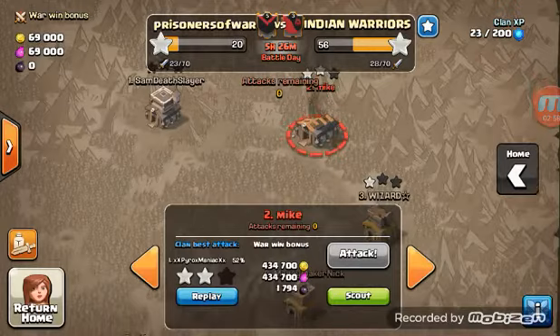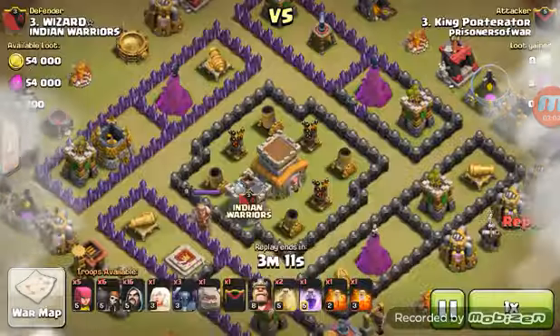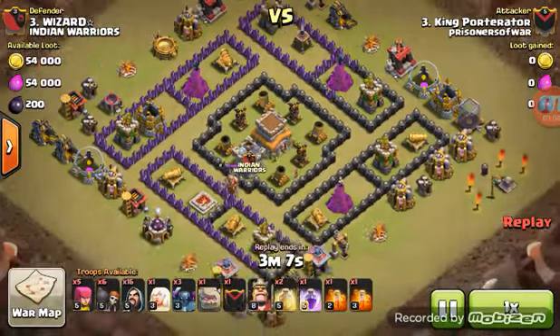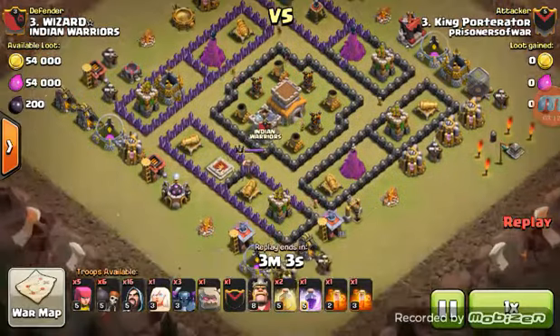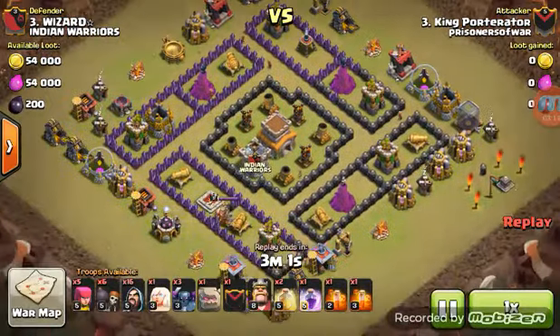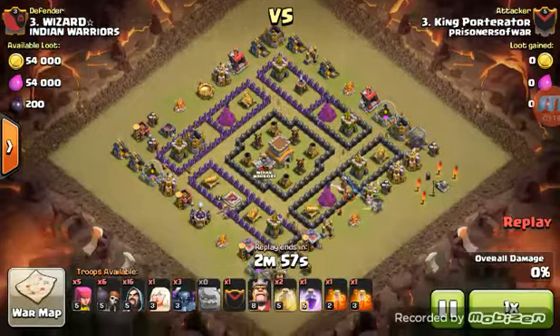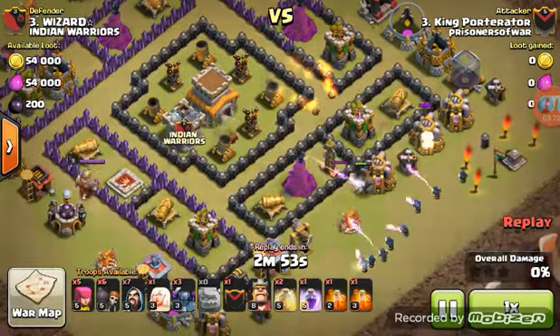You can see the score is not the best. Here we have King Something against number three wizard — so this is a three versus three mirror-on-mirror match. Let's see how this goes. It's kind of a cool base. One golem, three pekkas. Golem on the bottom right, wizards in behind — kind of a lot of wizards.